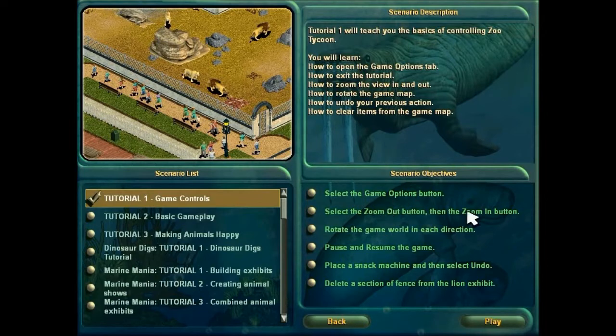Select this button, zoom in, zoom out, rotate the game world, pause and resume, place something in the world and then undo and delete sections of fence. It's really easy, but you have to do it just so that you actually know how to play the game.